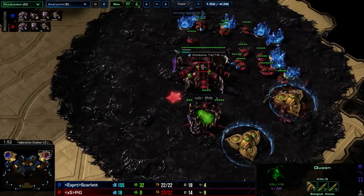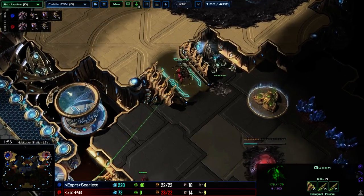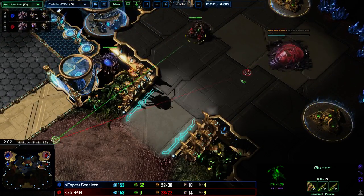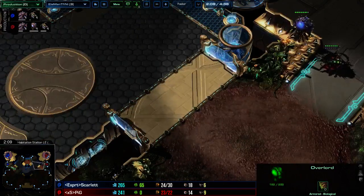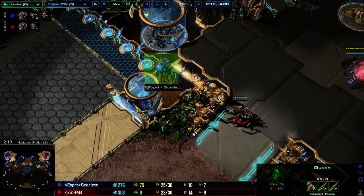There's a very important point: notice the moment the queen injected, she's been given a move command to out-front the natural and then attack back towards the hatchery. This means even while I'm busy microing on the front, she is automatically going to kill the enemy overlord. I do glance back and aim-move her because the overlord flew in really deep.